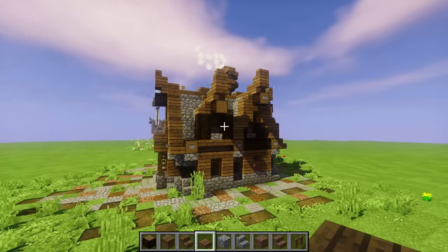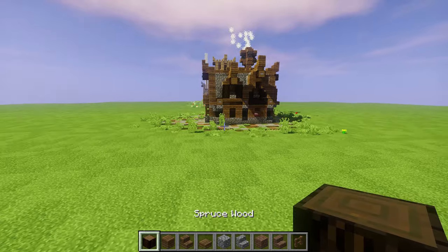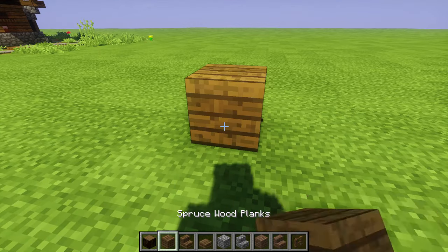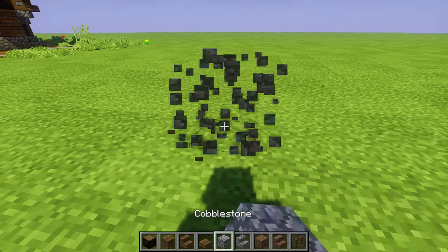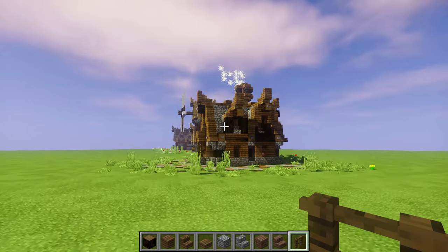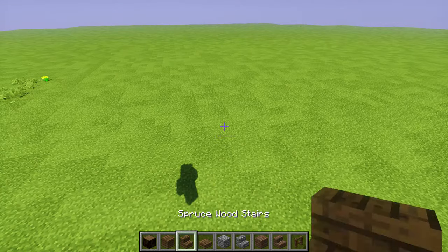For these beautiful buildings I'm making it with dark spruce log, spruce planks, spruce stairs, spruce slabs, cobblestone, cobble stairs, bricks, and a little spruce fence. We've got a couple of other little bits and bobs, and we're going to be gathering as we go along. Let's just build this thing — it's pretty cool.